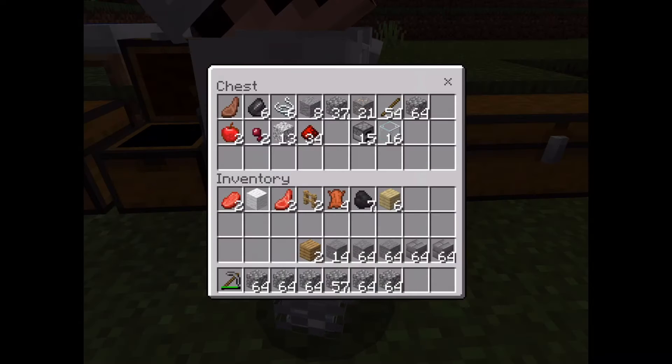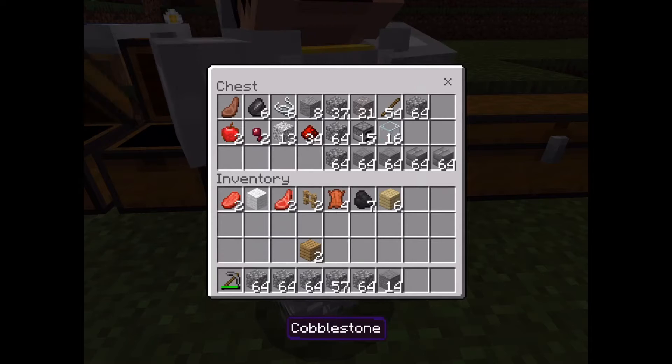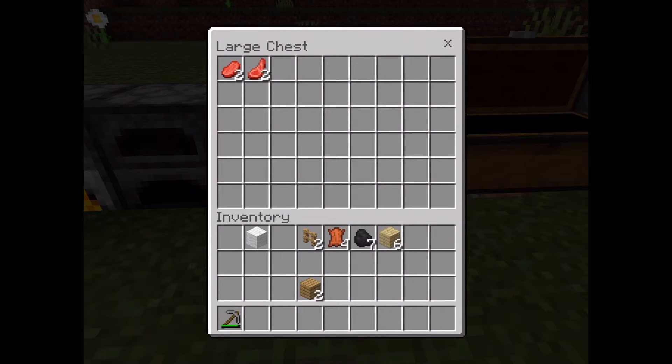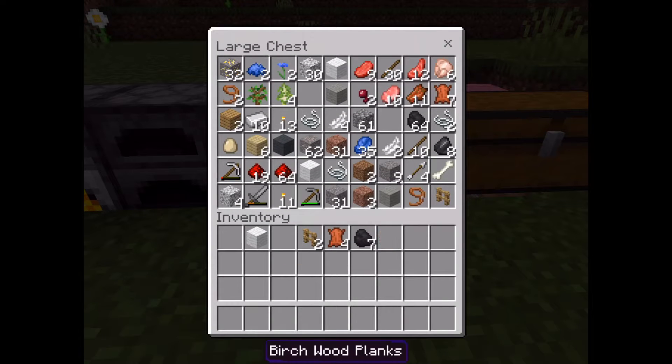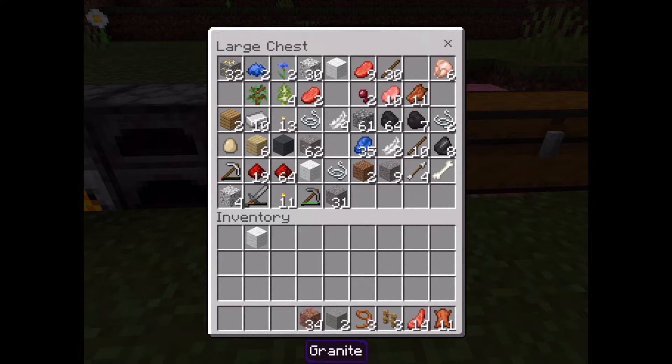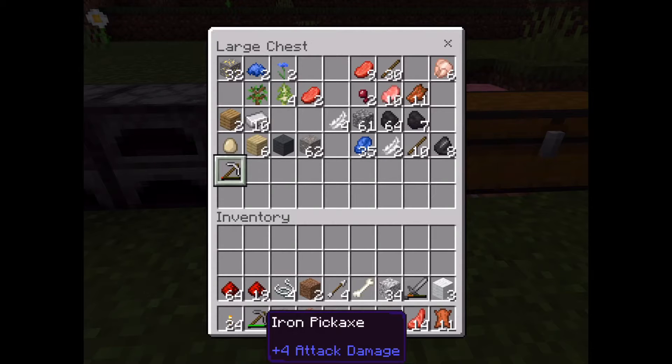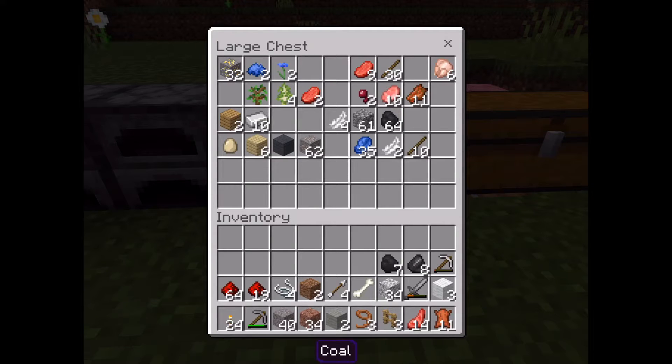I'm gonna give Griffin all my extra stone and cobblestone and stuff that I got so we could use it for the house, because I know he's working on the house and I don't need it. Now I'm just gonna organize my chests because they're kind of messy. Now I have two chests so I could have some things in one and some in the other. In the second one I think I'm gonna put my ores and ingots, or food in the other — I'm not sure. Fast forwarding until I'm done organizing these two chests because it'll probably take a while.